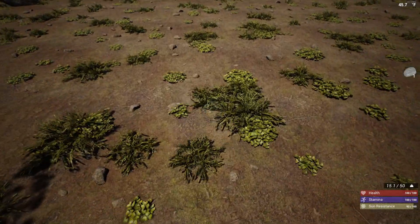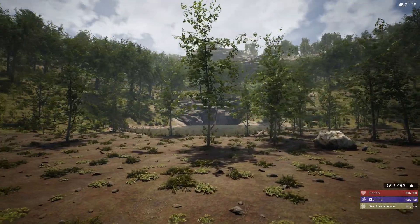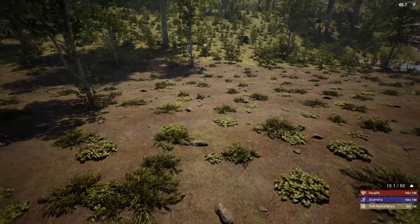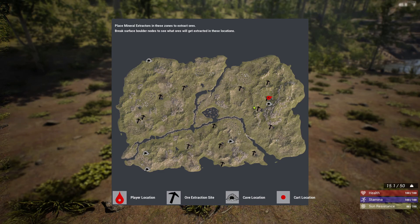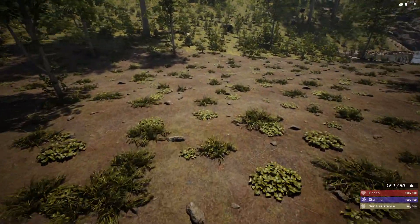We are going to start collecting resources to get started on the base. One of the nice things about The Infected from a previous update is we are now able to build along the cliff side, so I'm thinking about building right over here. We'll get something small up and get it rolling. We're going to have to go around and pick up a lot of the blueprints, which you can find in the towns. Towns are scattered all around the map. The pickaxe icons you see are locations where you can set up mining facilities and build an auto mine. We also have four different cave locations with certain materials you can only get in caves.